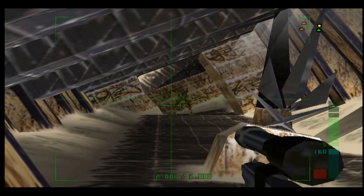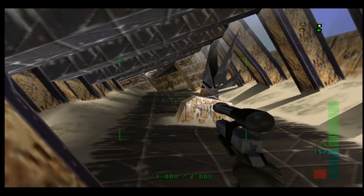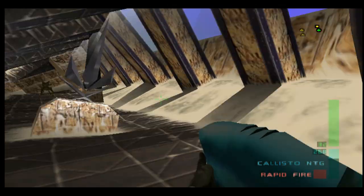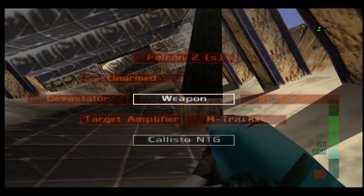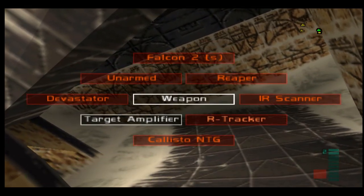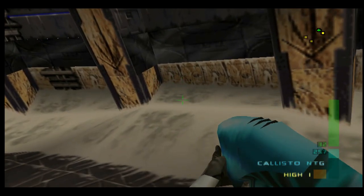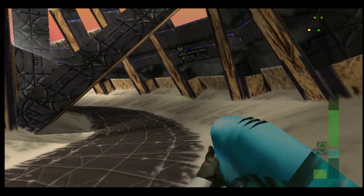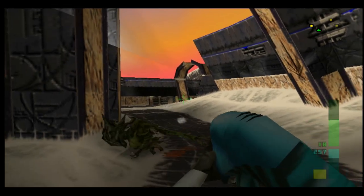It's nice to be able to save some ammo on the Callisto, because we're gonna need it later once we go into the shrine. We activated the R-Tracker, so all we gotta do is put the target amplifier over there, and do that on three more. That'll complete an objective, and the R-Tracker shows us where they are.